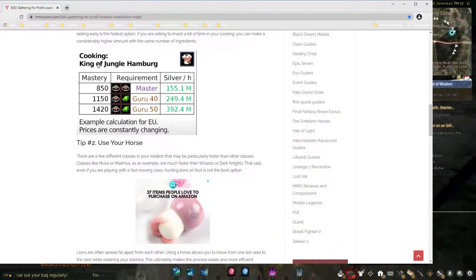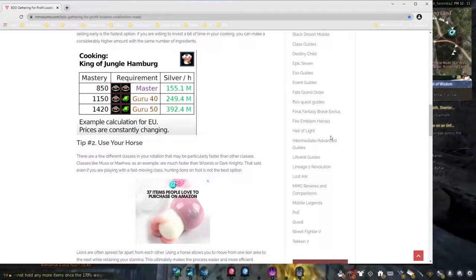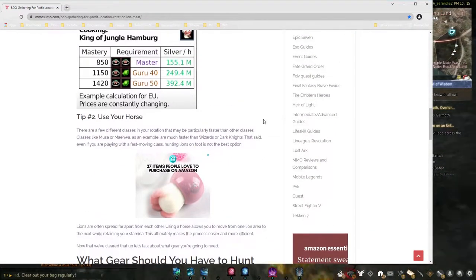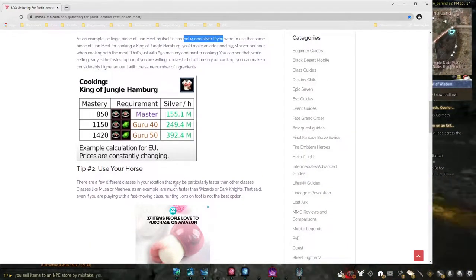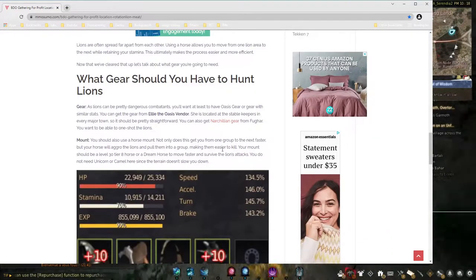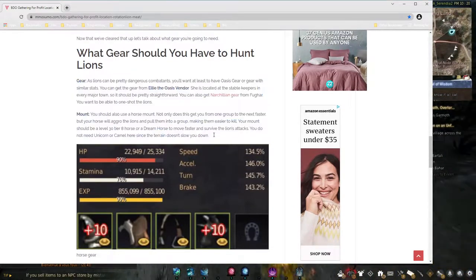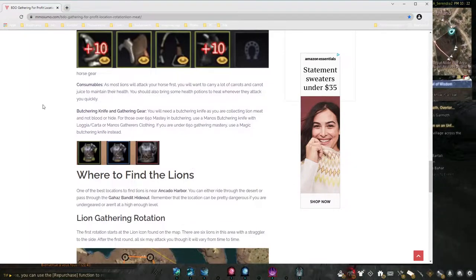They talk about making King of Jungle Hamburger, which, you know, that's fine if that's what you want to do with it. But being that there's 250,000 pre-orders, you can just go gather and sell it on the market, especially since the value pack was free and you got 20 days of it recently. Now, the lions will aggro on your horse — that's why they say to use your horse. Then they explain gear.